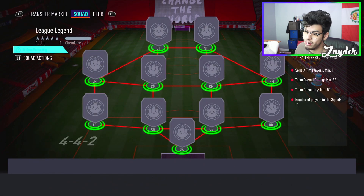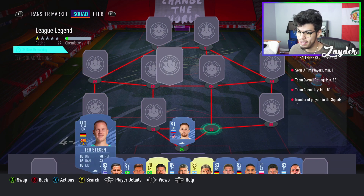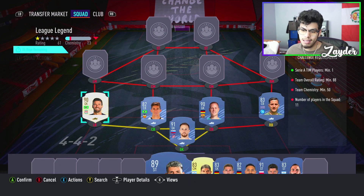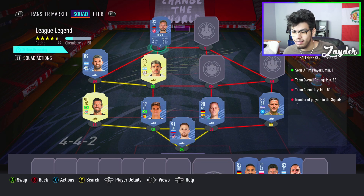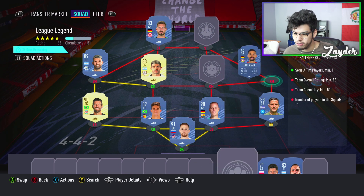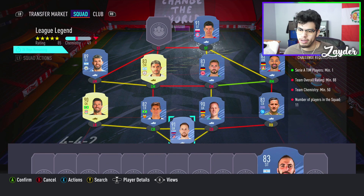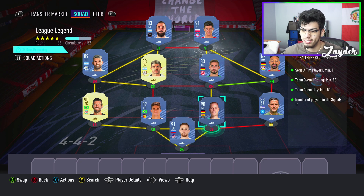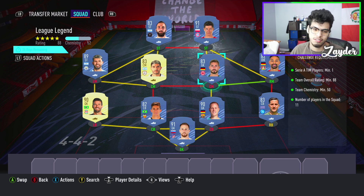The final squad: 88-rated, one Serie A player, 50 chemistry. Starting with Oblak, then Ter Stegen and Manilas in the back with Gabriel Paulista on the left-hand side, and Alisson as well. Aguero allows us to link into the Premier League and connect to Boniega at left center mid. Kevin Trapp at left striker, Belarabi at right midfield, Lewandowski at right striker — strong link to Belarabi — and Higuain at left striker. Minus two loyalty points, exactly 50 chemistry, no position modifiers, no loyalty needed. This is one of the easier squads: two or three goalkeepers rated 89 and 91, then a bunch of 83s and an 82.